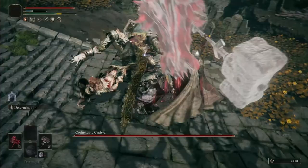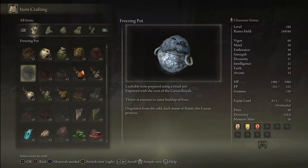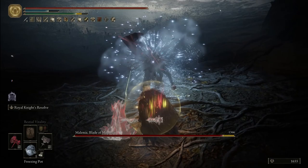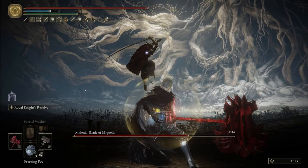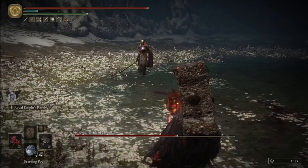Take Godric and Malenia as examples — you can see a noticeable increase to damage taken. The Freezing Pot also has another very powerful effect: it can stagger enemies when frostbite is inflicted. The most infamous example is against Malenia. You know her special, extremely overpowered waterfall dance? You can actually stagger her out of it by just throwing a Freezing Pot at her. This works even if she's already starting her slashes.